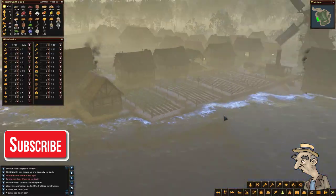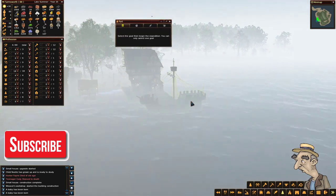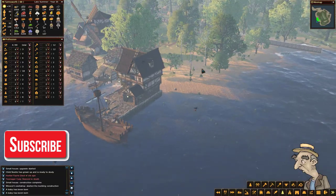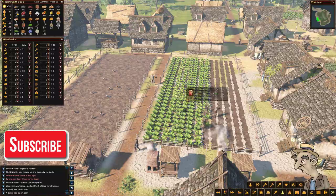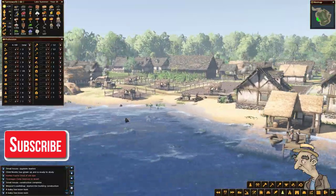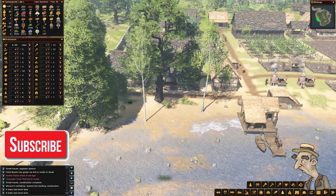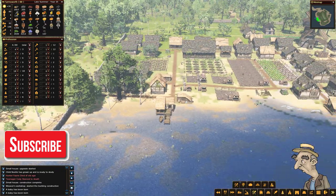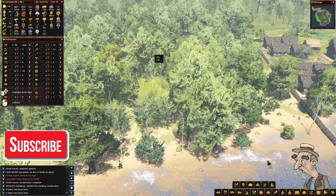I really thought we could name the boat - what a shame. Maybe that's an idea for the developers - being able to name your boats would be pretty cool. But anyway it is what it is. It's looking pretty awesome. I'm going to build a house here, and before doing anything else I'm going to send these guys to bring some more ore, because the ore situation is not going to be too good.